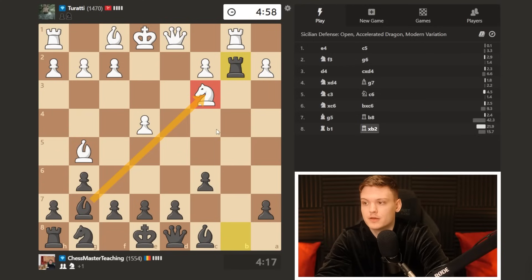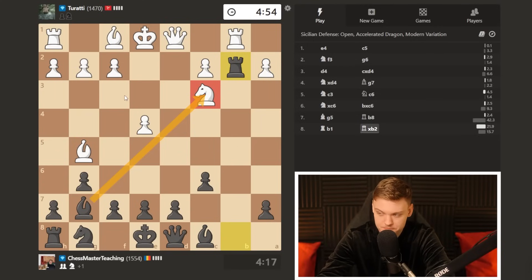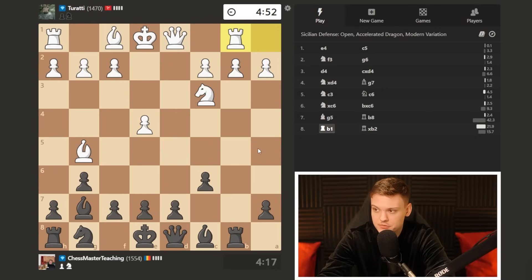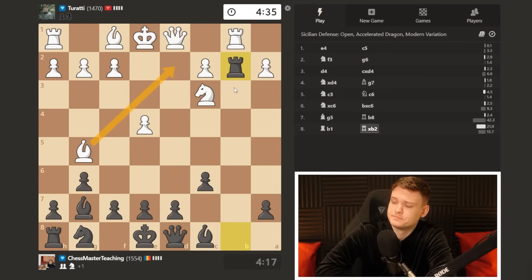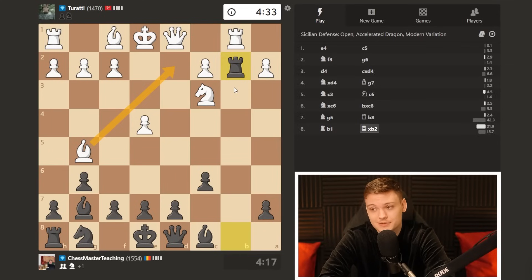Capturing the pawn, the knight remains undefended. Queen e5 was not bad at all, but bishop d2 was sort of keeping things together for a little bit. Rook b2 winning a pawn — he cannot capture, that would even lose a piece. Probably still best bishop d2, but white is already on the back foot.